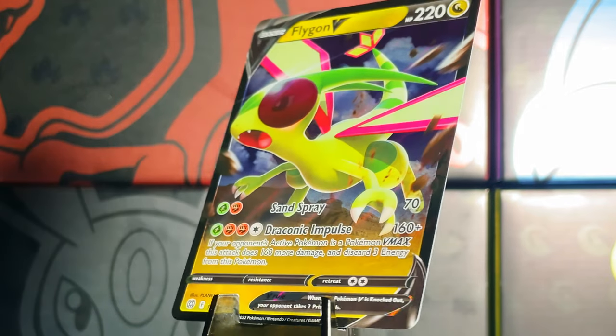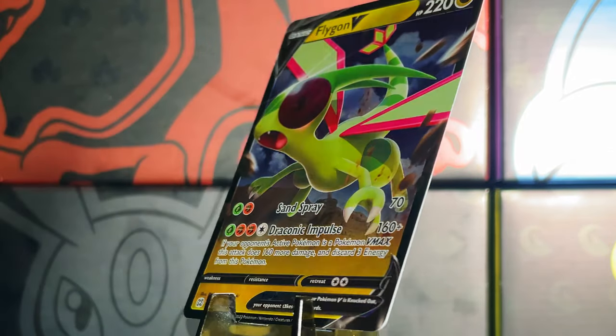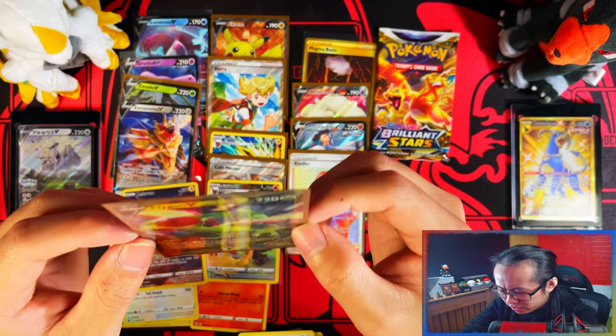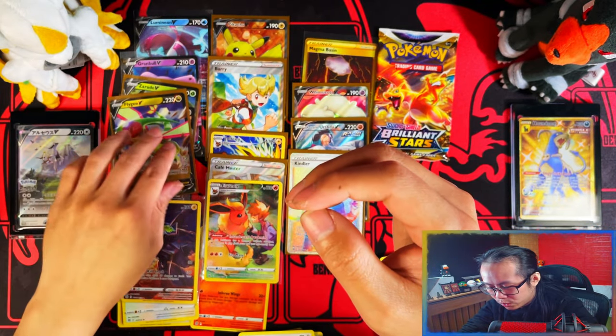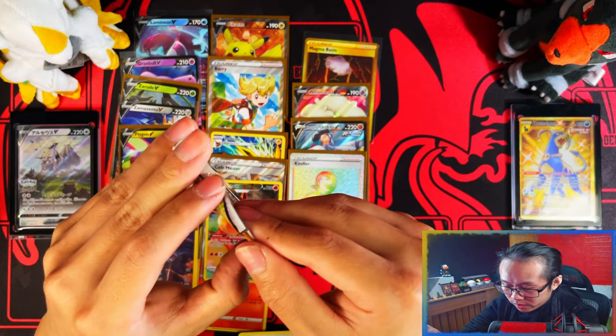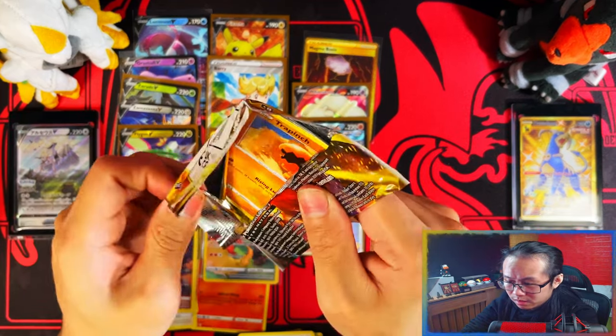Two Vs for the binder! All my days - this box! Do I dare say this one's my favourite over the first two? Pull rate wise and hit wise I think probably yes. But card wise - like chase cards - that Kindler could have been Charizard, that Magma Basin could have been Articuno or even Arceus. The excitement just... come on!